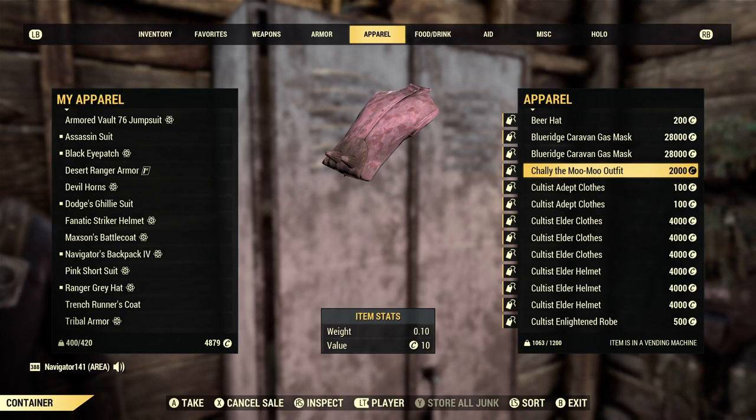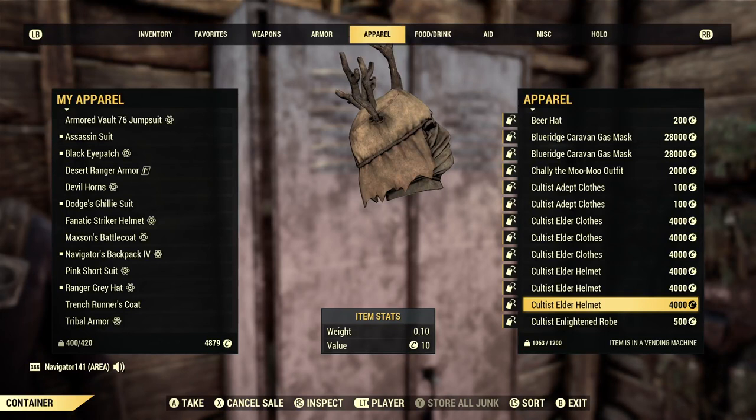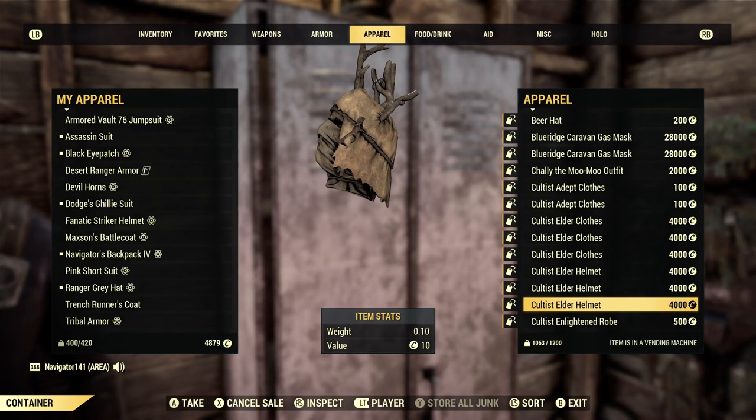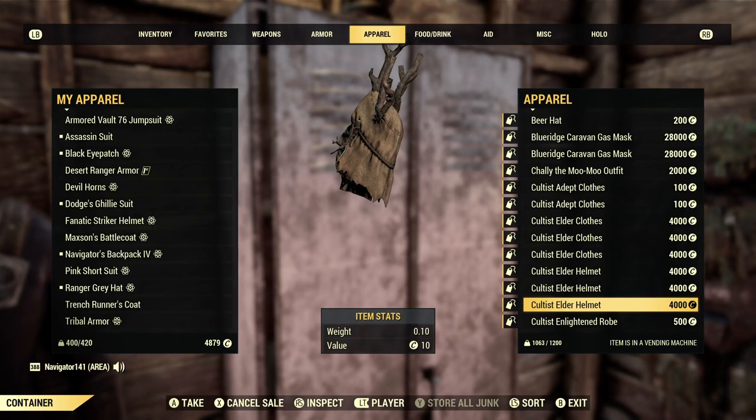The cultist clothes, the Charlie, the Moo Moo outfit — anything with really unique-looking stuff or stuff that was obviously rare, I have in my vendor. The cultist stuff I have in here because the event doesn't come too frequently — maybe twice a year — so I just have this stuff in there in case anybody misses it. Keep in mind all my prices are always negotiable. If someone wants to pay 20,000 for the Blue Ridge Caravan mask, I'm always open for something like that.